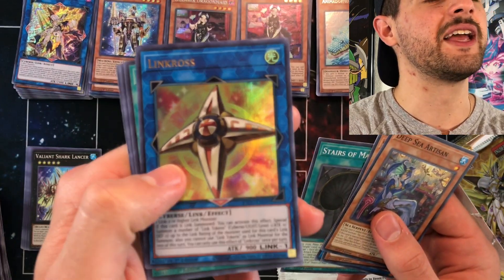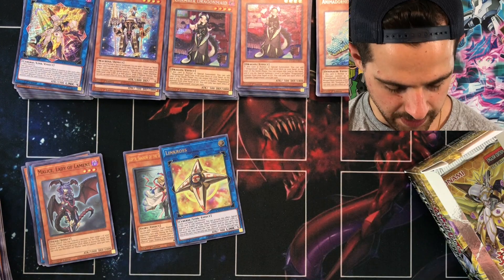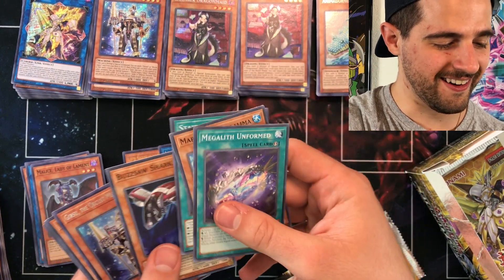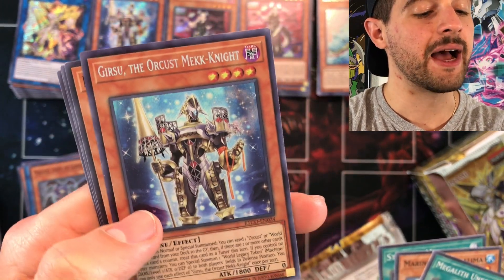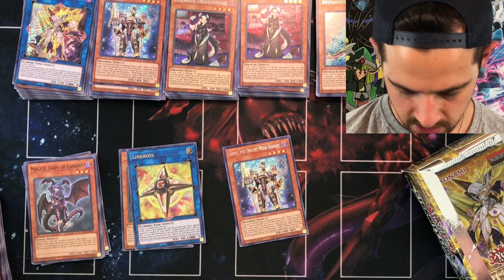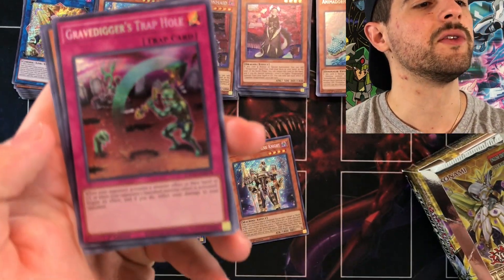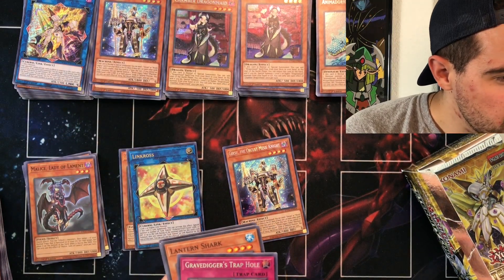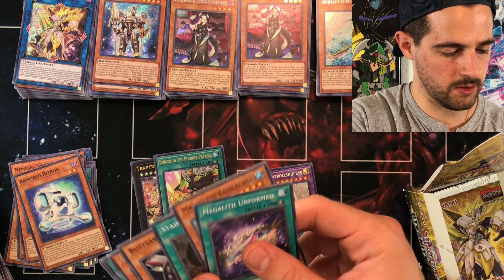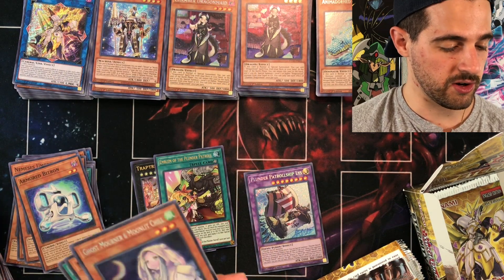Pack number nine, box six — another Link Rogue, that's number four. Pack 12, box six — we got a Gear Girsu, the Orcust Mech Knight — our second one, another $55 to add to this box. Pack 13, box six — another Gravedigger Trap Hole, a $14 card. Pack 14, box seven — Ghost Mourner and Moonlit Chill, a $35 card that's already seeing some meta play.